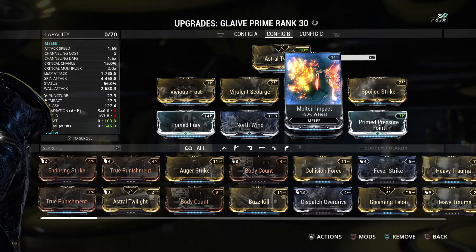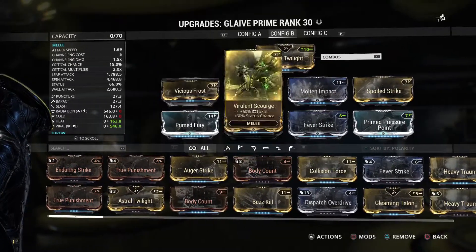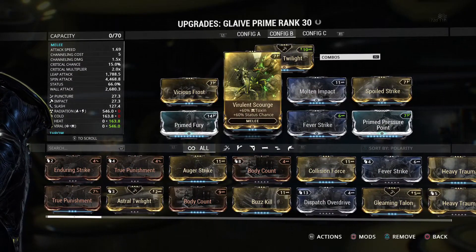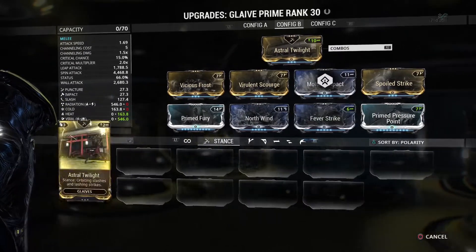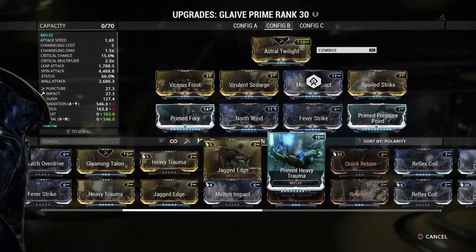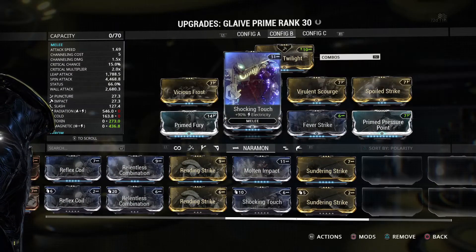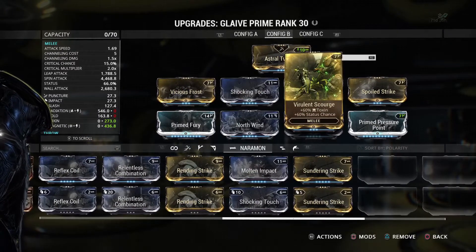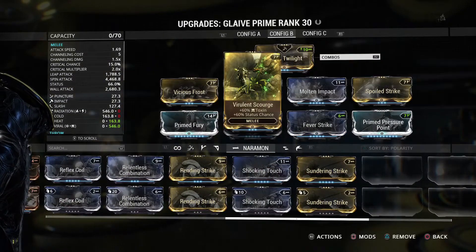A lot of people will ask why I do that, but I could see some people's arguments. Viral Toxin does go through shields. If you prefer going straight for Magnetic, just change the Molten Impact here to Shocking Touch and swap places. It's just my preference, but you can do as you wish.